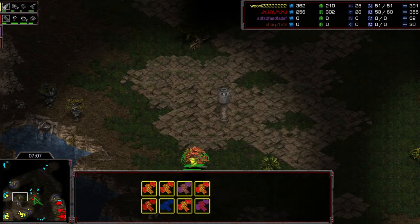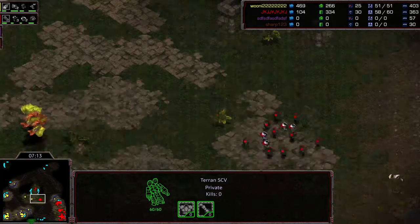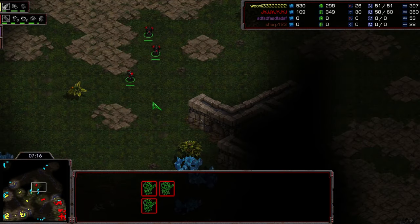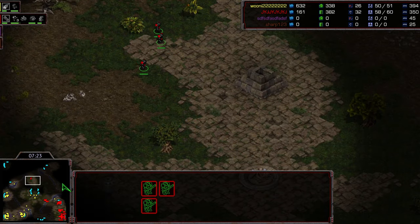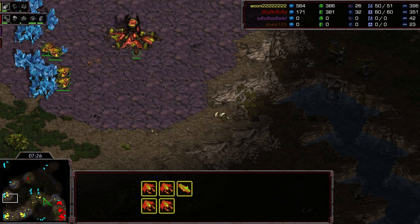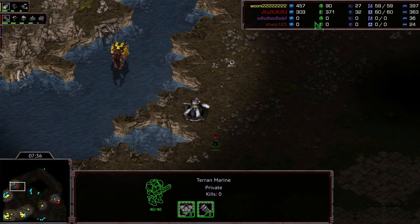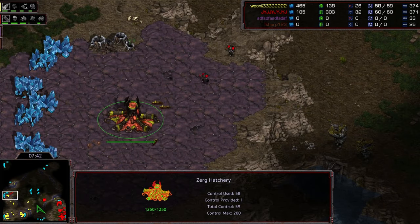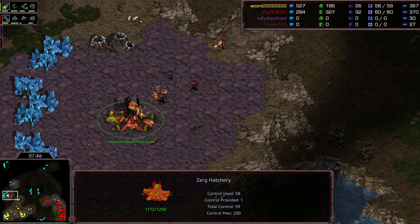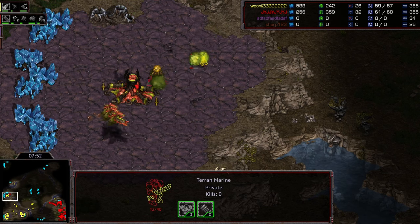JYJ moves forward to force the mutas to respond, giving him time to add more turrets and finish the factory. A few marines break off - he might know the third base is center-left and plans to circle around with just three marines. It seems like that's the case. Queen spots it via an overlord - he sees it, pulls the drones very nicely, and avoids losing any drones, just some mining time.